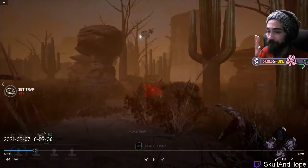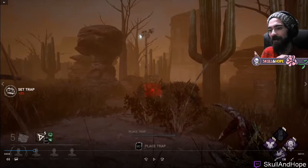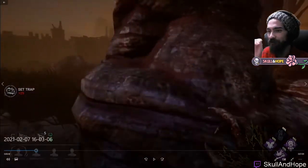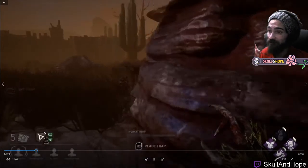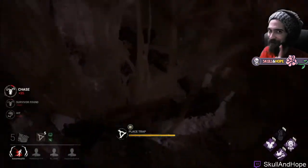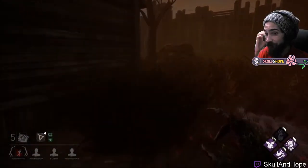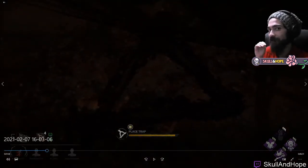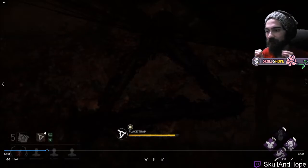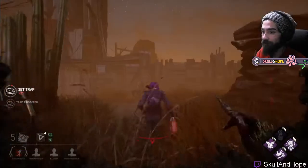For trap six and seven, it's more about protecting the other two generators on this side, which spawn semi-randomly. Trap six is a perimeter trap to protect that generator, but I saw Steve around the corner and gave him a smack before placing it. Make sure you go back and actually place your traps if you see somebody. Trap seven is the last perimeter trap protecting the fourth gen on our side — it also covers people trying to loop tight around that corner or approaching from the other side of the building.